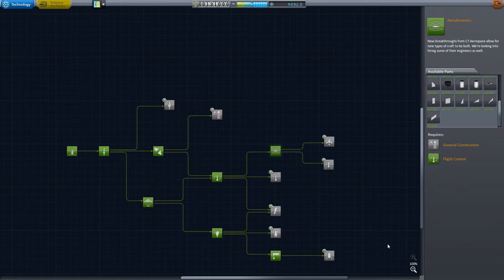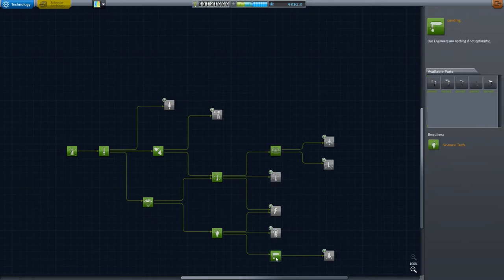For this episode in particular, we are going to be building a basic jet, usually your first foray into aerodynamics. We'll assume that you are playing on science or career mode, with this many technologies unlocked — specifically aerodynamics and landing gear, though you may do without the landing gear. If you use parachutes to land, you just won't be able to take off again, depending on what kind of contracts you are trying to complete.